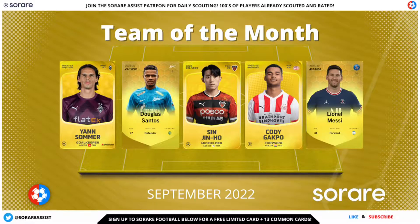That is the Team of the Month. If you were lucky enough to have any of these cards in your team last month, you should have done well in your rankings. I'm lucky enough to have two of these players — I was looking at Sommer but his price is a little too high. I do have Douglas Santos and Sin Jin Ho in rare and limited versions. I don't think I'll ever have Lionel Messi unless I win him in a tournament, and Cody Gakpo is probably out of my reach too — might have to wait until he's 33 rather than 23. But overall, this is a fantastic Team of the Month.